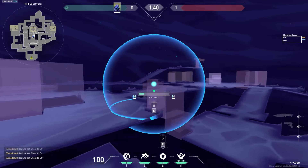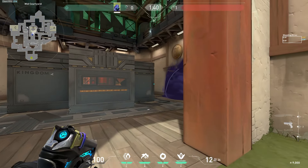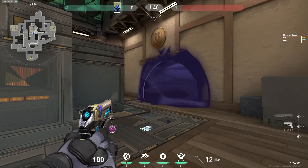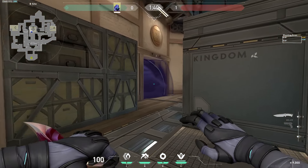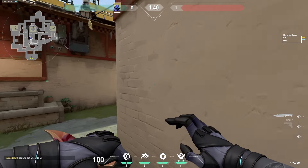Next, when attacking B site, you have a smoke here and a smoke here. These are your default smokes. They're flush with the doorways and allow your teammates to take the site without having to worry about the opponents flooding off the site.